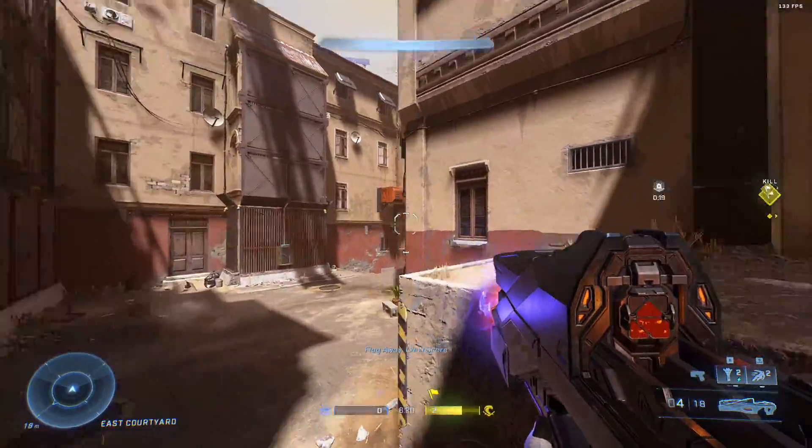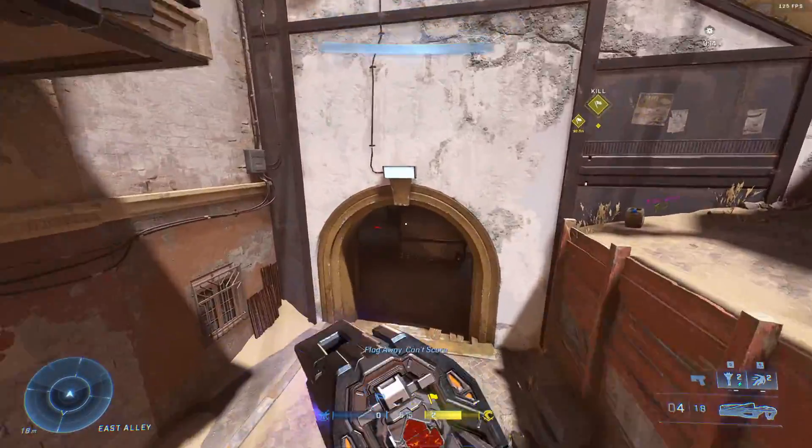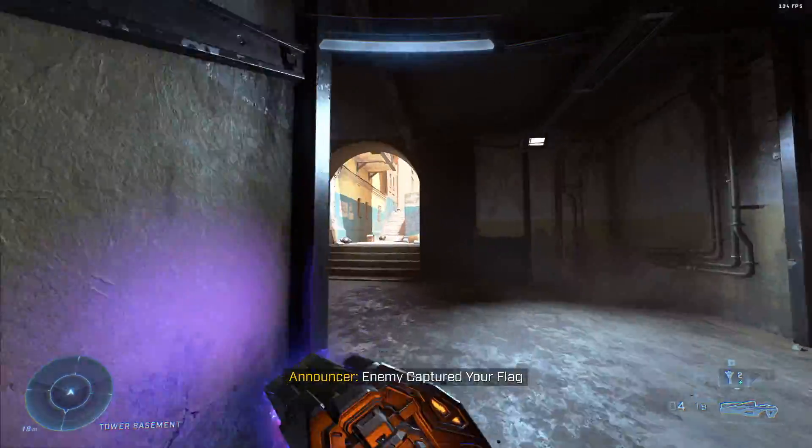While you can use the thruster to really get away and throw people's aim off, you can also use it to chase someone down. If you have someone low and they're running away, you can definitely thrust forward to help you catch up to them.